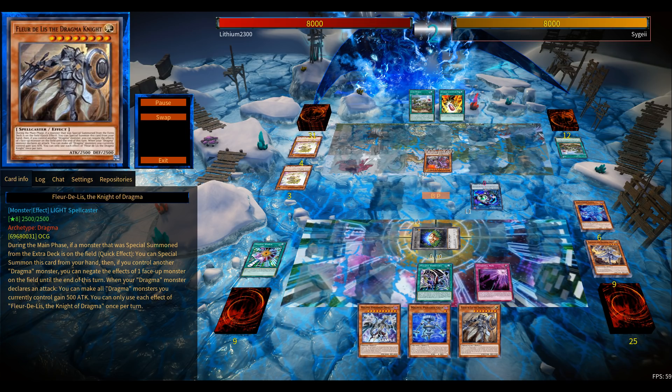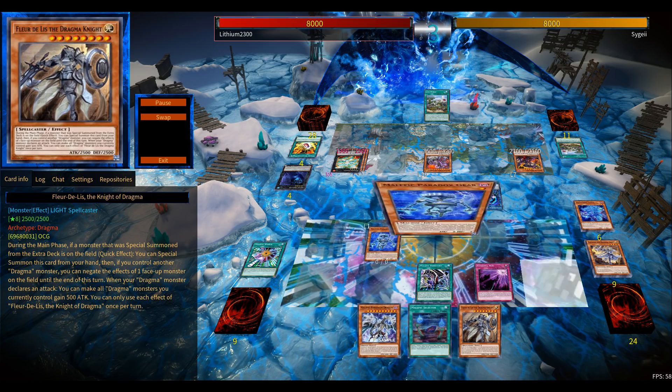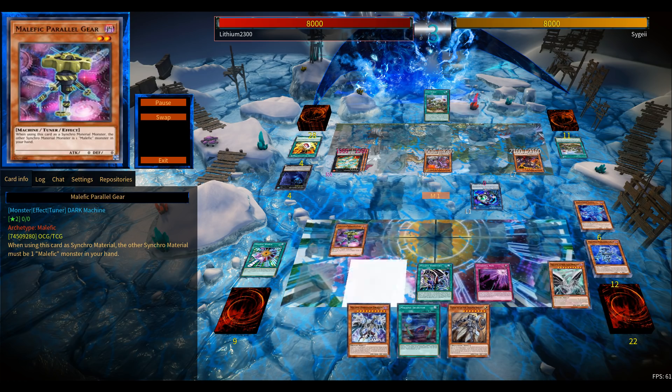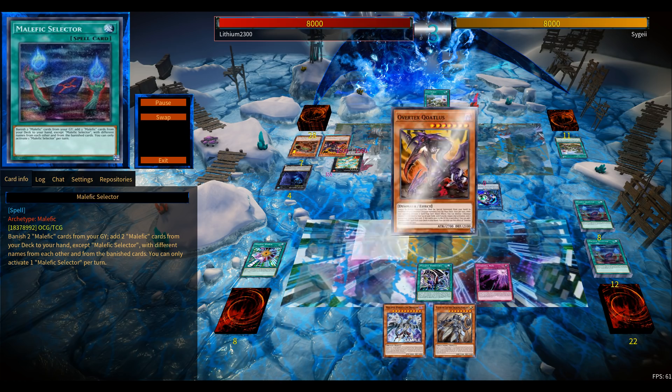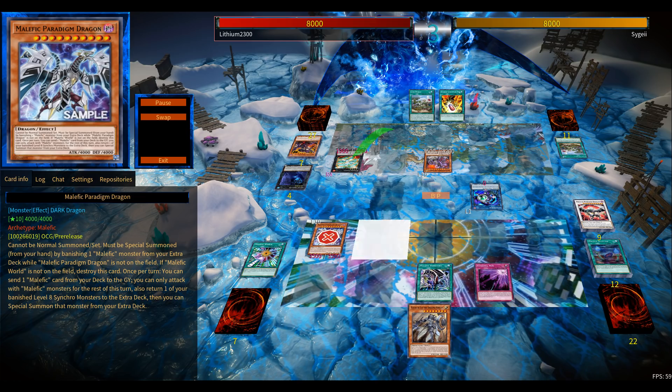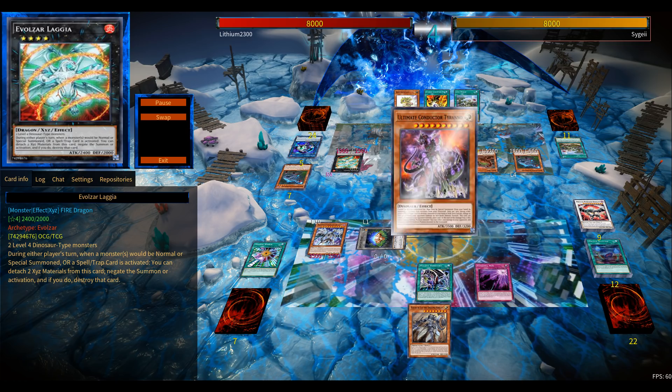Because Dragma is so popular, opponents can now main deck counters for Maximus - like Elder Entity N'tss or Omega. If your opponent uses Maximus on you, they can send N'tss or Prank-Kids Pranks from their own extra deck to get beneficial plusses. That's the biggest reason players aren't running Maximus in the main deck. If this engine gets mass-released worldwide in the TCG and the deck becomes viable, running Maximus might be too risky - it gives so many plusses but your opponent can exploit their own extra deck in response.